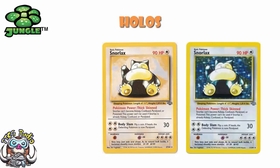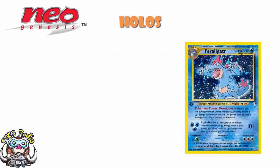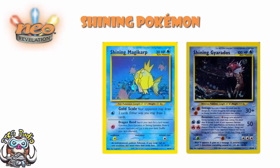Even into the Neo sets, into Neo Genesis, we had Feraligatr, and Feraligatr was amazing. But it was still just a holo card. The first time we went away from ordinary holo cards was in Neo Revelation, when we got Shining Gyarados and Shining Magikarp. These were different and special kinds of cards — they were called Shining Cards, and they were limited to one per deck, although you could have one of each. So one Shining Magikarp and one Shining Gyarados — not the case for all the cards we'll look at on this list.